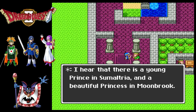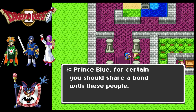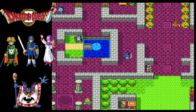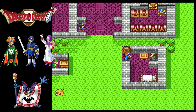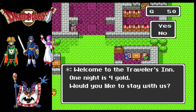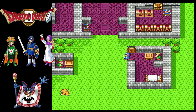I hear that there is a young prince in Sumatria and a beautiful princess in Moonbrook - she's a cousin though, so don't get any ideas. For certain, you should share a bond with these people, like family, basically - long distance pen pals. This one bloodline controls all the land. This is just an inn, right? They even charge their prince four gold to spend the night. I'm not a traveler - I'm your prince. Kneel before me.